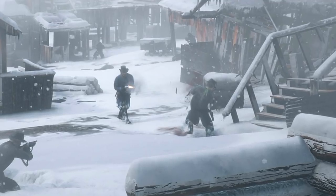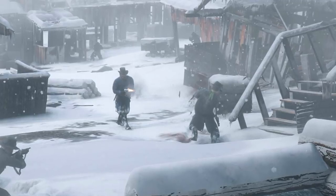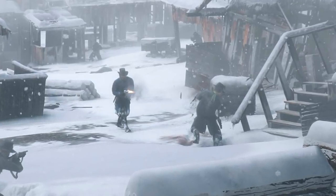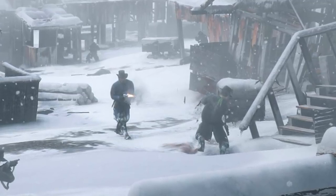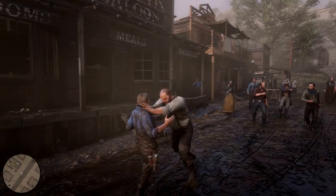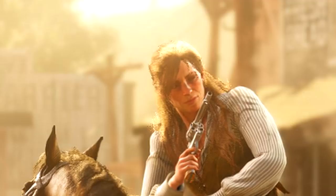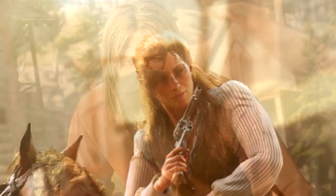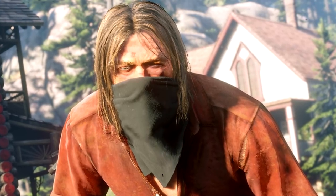The fourth thing — if you were worried about this — gore is back. A Rockstar developer told one of the people there that shotguns will actually blow people's arms off. They also mentioned that faces will get deformed from fistfights. When you get into a fight and you have a cut across your face, that's going to stay there until maybe a couple of weeks later in game. So you've got to be careful when you're getting into fights.